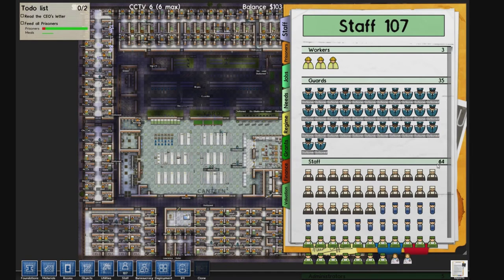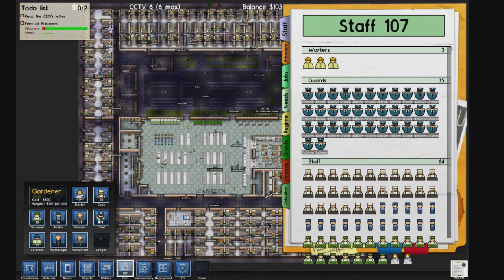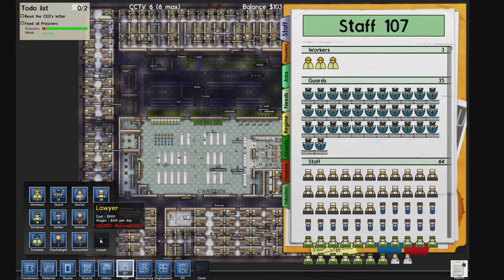We have three workers, and we can hire more if we need projects or any kind of retiling or furniture moved. Aside from that we have 35 guards, two doctors, 28 cooks, 18 gardeners, and 16 janitors.